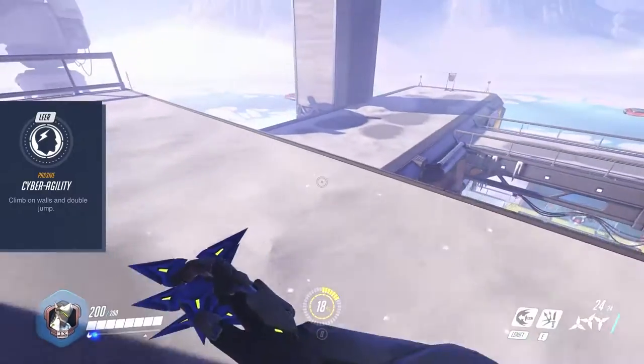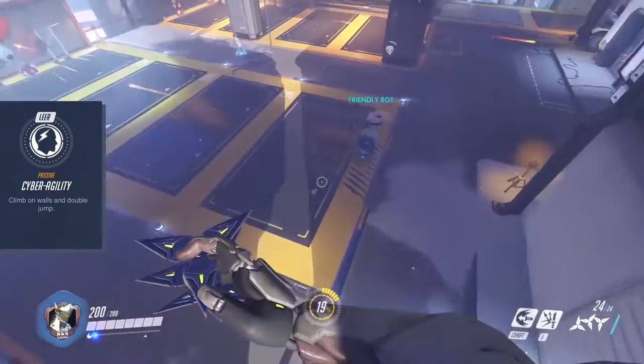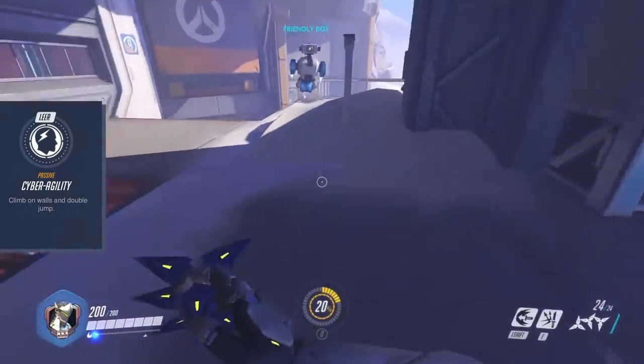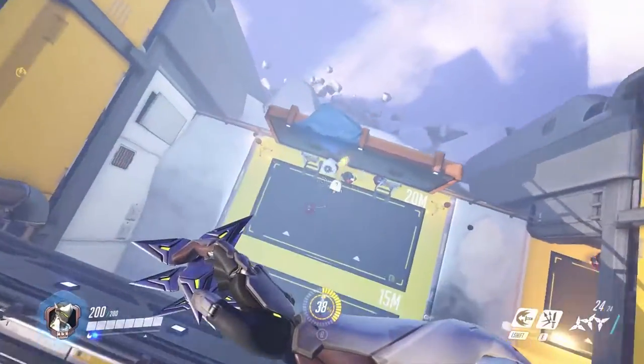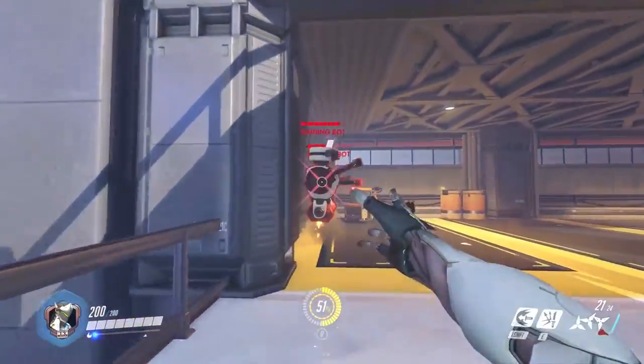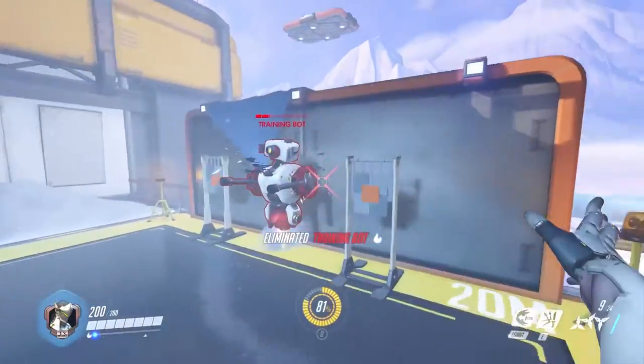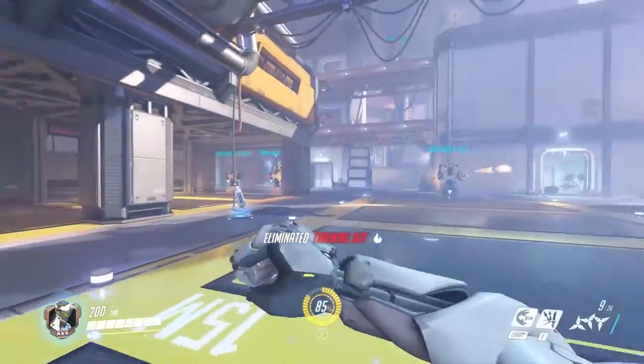You can either execute the second jump after the wall climb, or you can double jump onto a wall and then go into the climb. His high mobility and hard hitting attacks make Genji a threat that can surprise the opponent from every angle, quickly enter every fight, make the kill and get out again fast if needed.